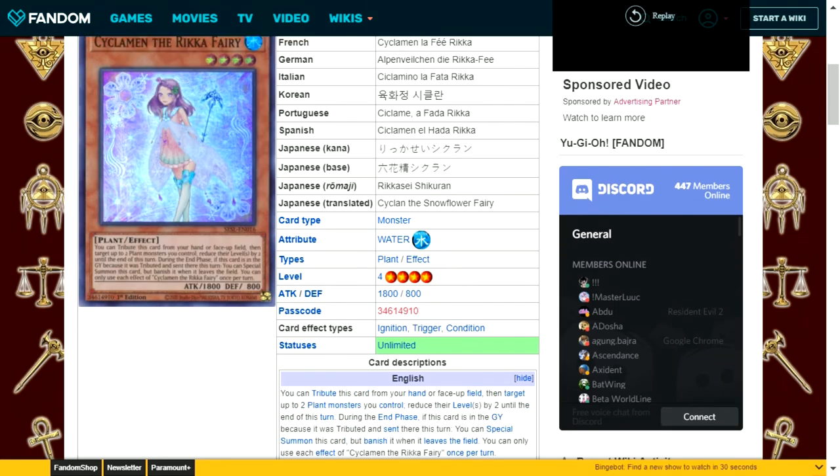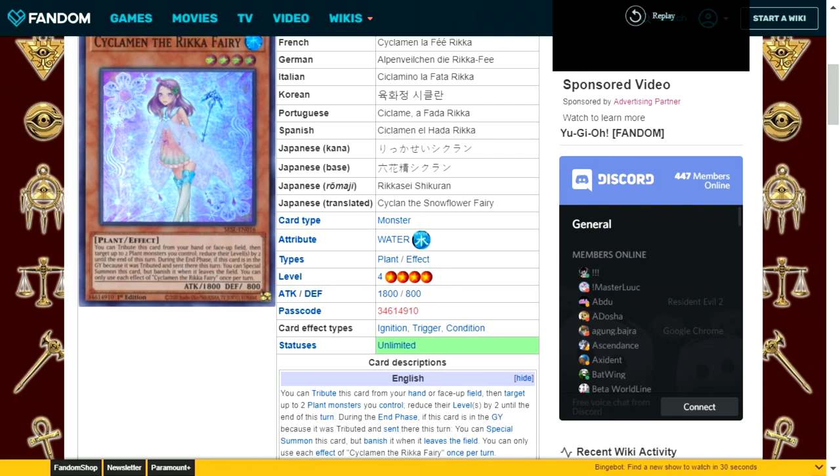Cyclamen the Rika Fairy is a water attribute plant type level 4 with 1800 attack and 800 defense. Tribute this card from your hand or face-up on the field, then target up to 2 plant type monsters you control and reduce their levels by 2 until end of turn. During the end phase, if this card was tributed and sent to the graveyard this turn, you can special summon it, but banish it when it leaves the field. Each effect is once per turn. It's the reverse of Primula — useful for stepping down from level 8 to rank 6.